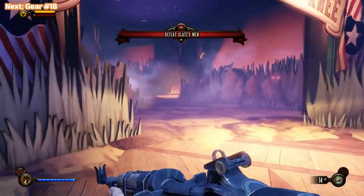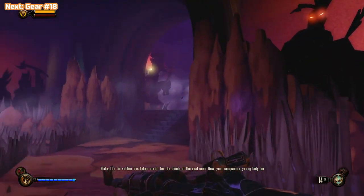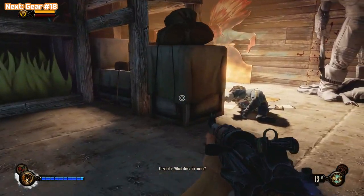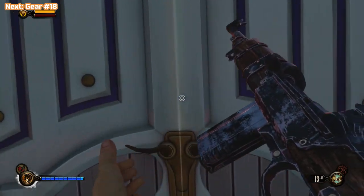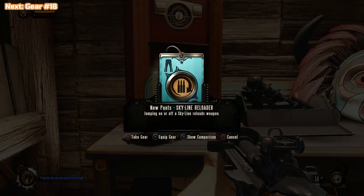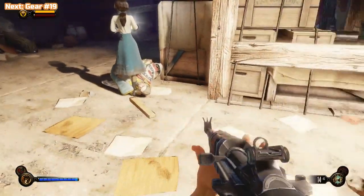There are two ways to go — we're going right first, basically because I'm right-handed. There are two little staff rooms on each side. There's one here — Employees Only — and there's a piece of gear in each side. Gear is not needed for trophies but it will help us along the way. The gear is random so you may not get this particular one, which reloads a weapon when you don't have a skyline, but I'm not going to use that anyway.